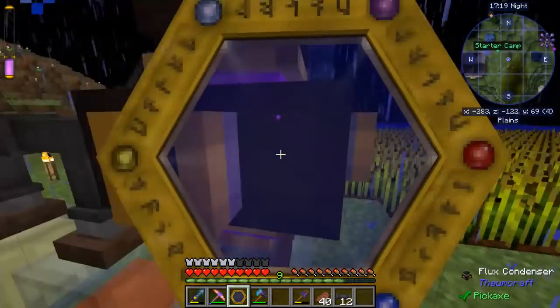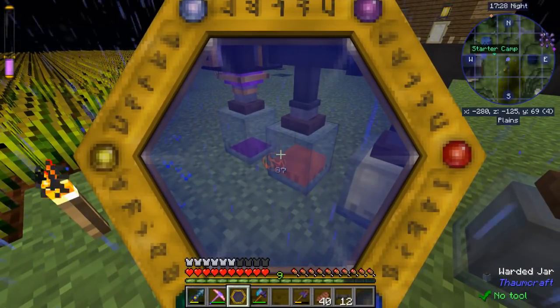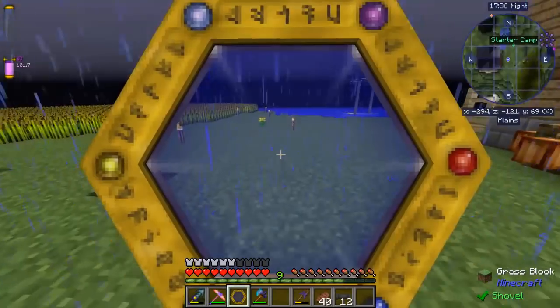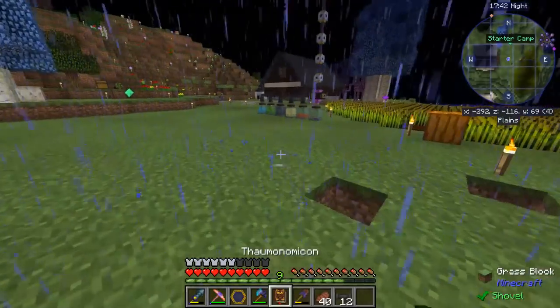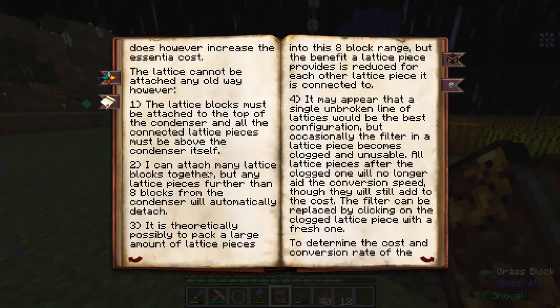It's sitting below my maximum threshold, where my regular aura is going up. Now I've got three whole whopping points. Those all look like they're operating correctly — 11.9 still. I've got four. Let me check — it says the benefit a lattice piece provides is reduced for each other lattice piece that it's connected to. A single unbroken line of lattice would be best for configuration.